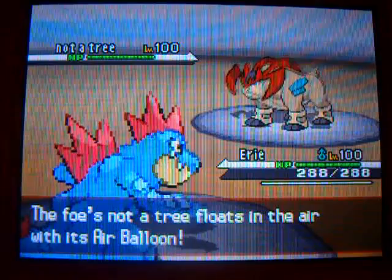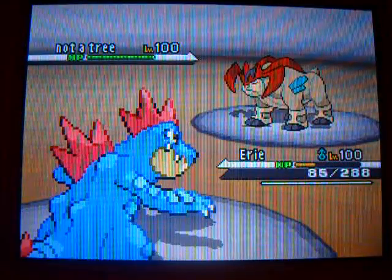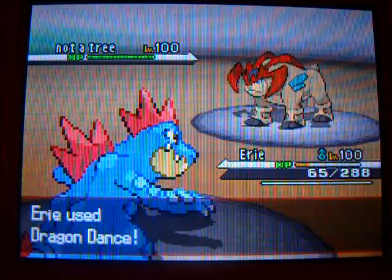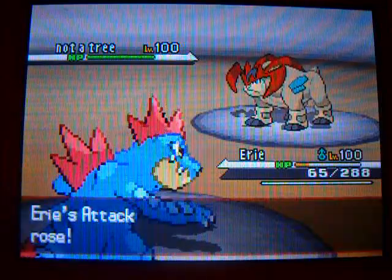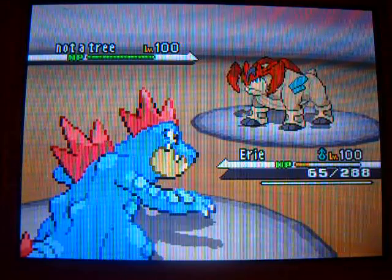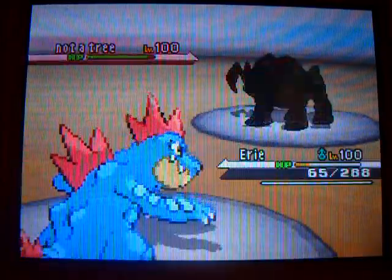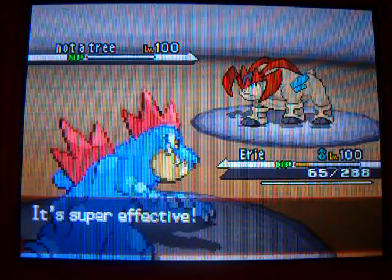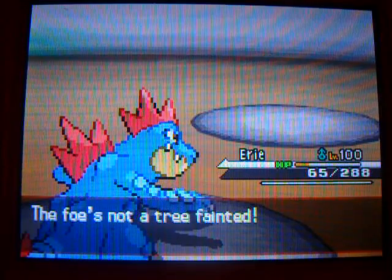With Dragon Knight gone, he brought in his Terrakion. It started off using Close Combat, and I figured it probably wasn't that much of an attack if it's faster — that was close. With that in mind, I went for Dragon Dance again. Gotta love my Dragon Dancers! And with the game going faster, I went ahead and used Waterfall. And that Terrakion — might as well be a tree because it got all watered down. That Dragon was gone.